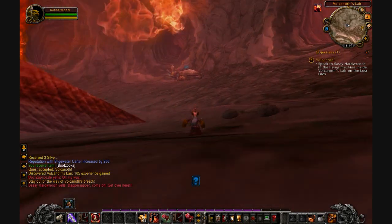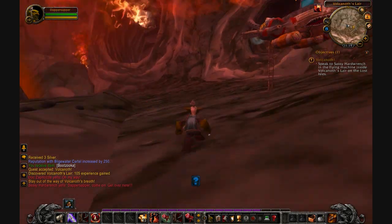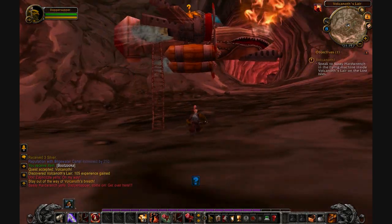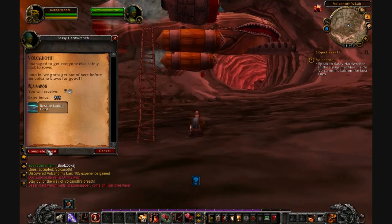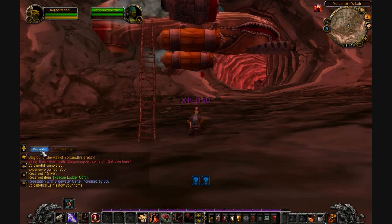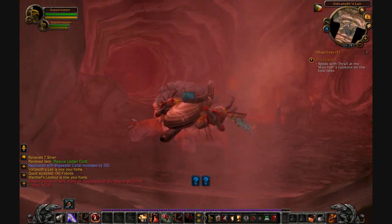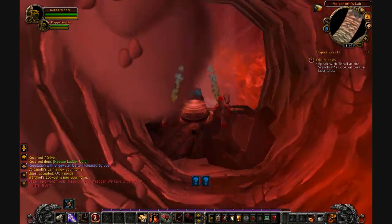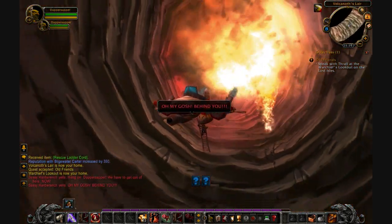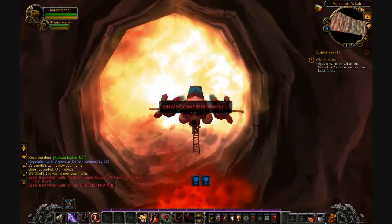There's a flying machine — I'm coming, Sassy, wait for me. Dapper Sapper, come on, get over here. Jump on the back of this thing. Speak to Thrall — I can do that. Hang on, Dapper Sapper, we have to get out of here now. It's like we're getting out of the Death Star. Oh my gosh, behind you. That's awesome.